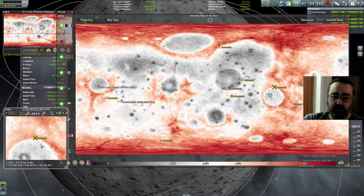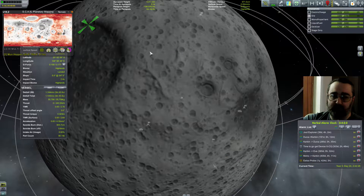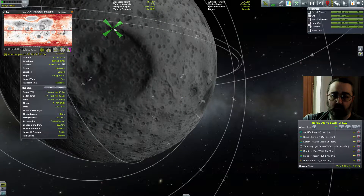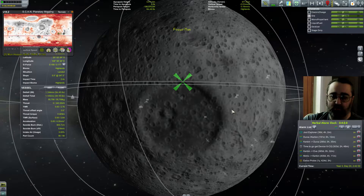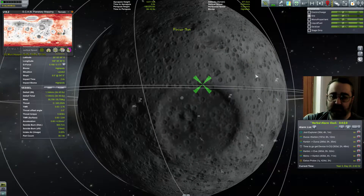I wanted to get contracts for these anomaly sites, which is what I actually really wanted. But the contract system has not been doing what I want, which is sad. So I've now put a big landing marker on where I want to go - that is the approximate site of the anomaly that is closest to where my Moon Hopper is now. Here I am, and here's the nearest anomaly.